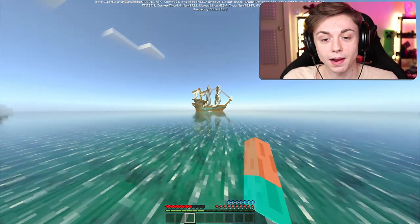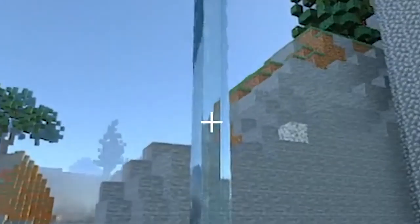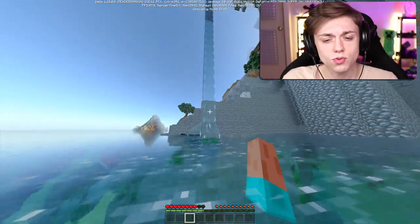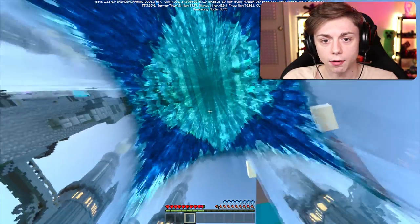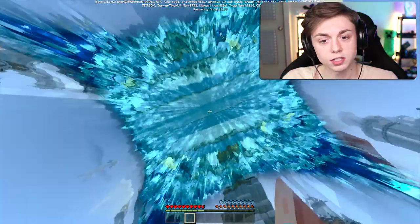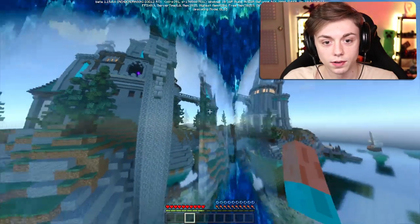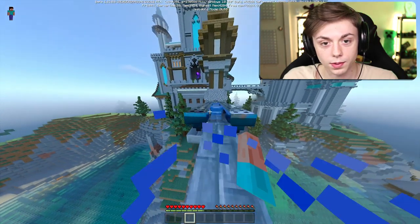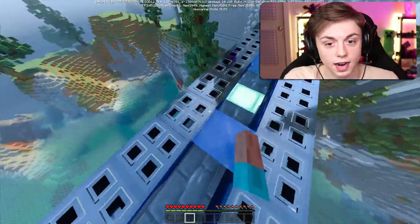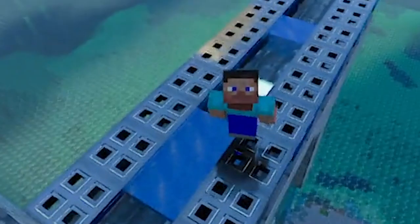Oh wait, this is an adventure map — I was supposed to look in the chests and stuff. We actually have a stream of water. Look at that! This is beta, by the way, so I don't know if it's supposed to look exactly like that. Look at how weird that looks. Are these iron doors? The reflections are nuts. Steve looking good with the reflections!